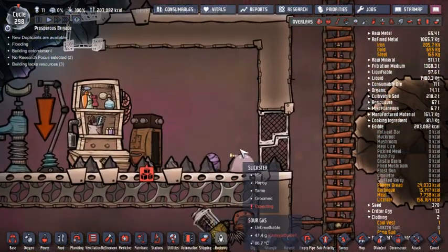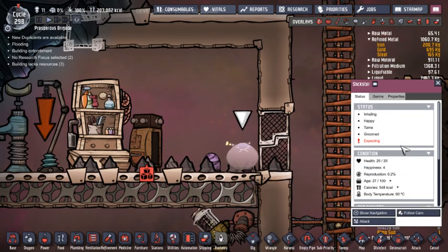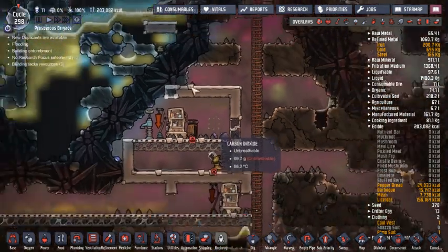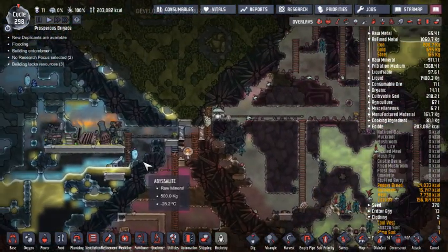We have two slickster larvae. Not sure how you're doing that, but okay — I don't mind. More slicksters equals more stuff. Stuff is good. I like stuff.